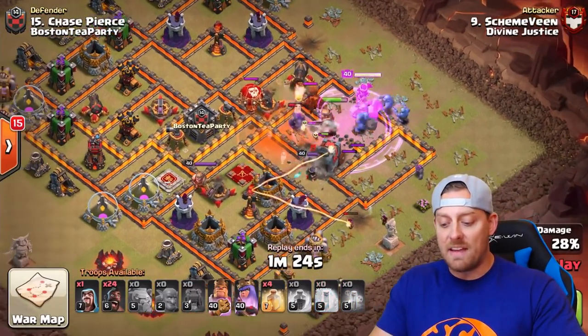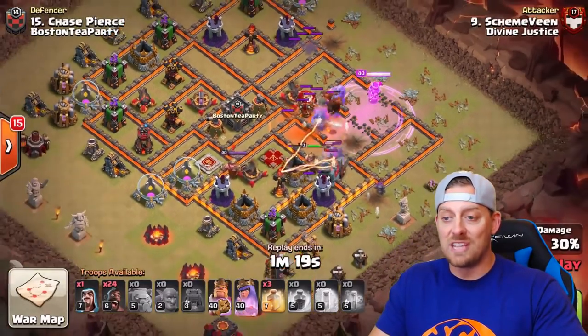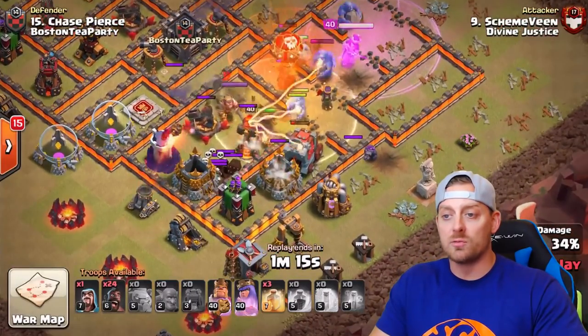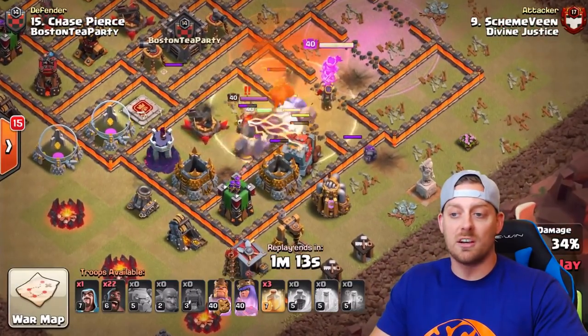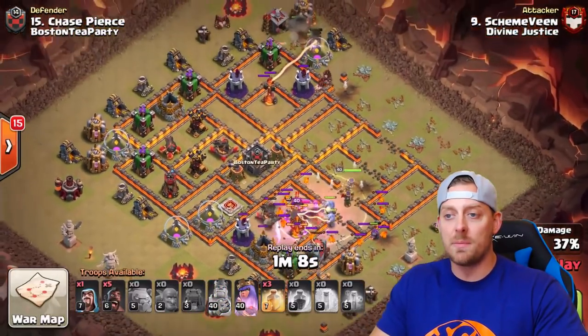They lure the clan castle, which is a balloon and a lava hound. They take out the enemy queen, freeze up the defenses here, although missing the Inferno Tower unfortunately. But the Valkyries are going to be popping out of that wrecker really soon and destroy everything else on this side of the base. The queen is going to deal with those pups, and pretty soon the hogs are coming in.